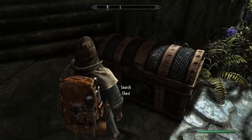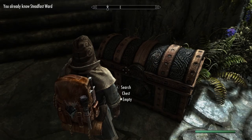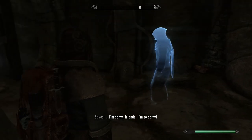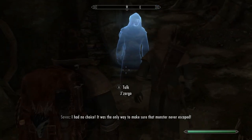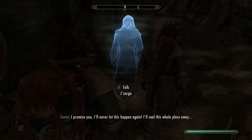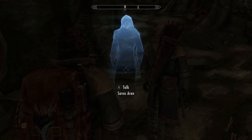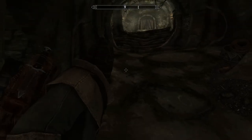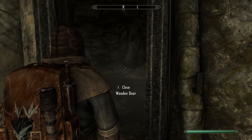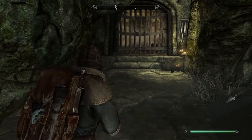Big box — let's see what's in here: 235 gold, don't mind if I do. Let's go ahead and bounce out of here to head back to Tolfdir. Then we hear Savos Aren's ghost: 'Holy shit, I'm so sorry, I had no choice — it was the only way to make sure that monster never escaped. I promise I'll seal this whole place away.' So he abandoned his friends in here. Savos, that's messed up, bro.